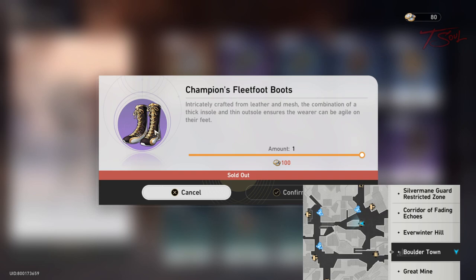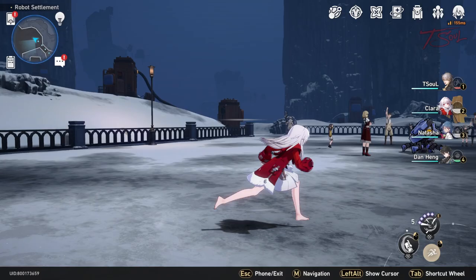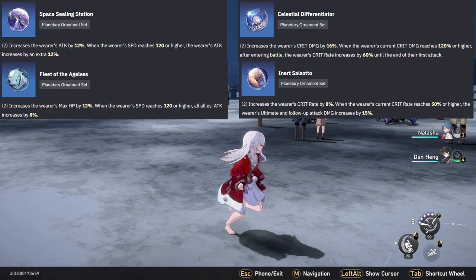The best relic set is the physical damage one, and you can get a full 4-star set for free from the vendor in Boulder Town. Once you hit Trailblazer level 40, you can start farming the 5-star version. For ornaments, there isn't any specialized for her — attack, crits, or HP ones work just fine.